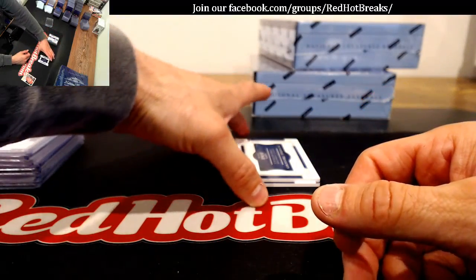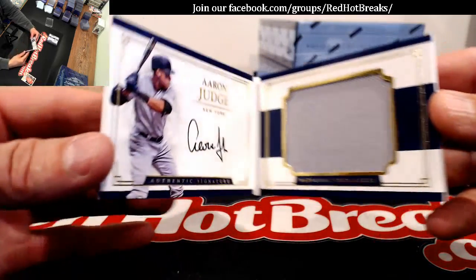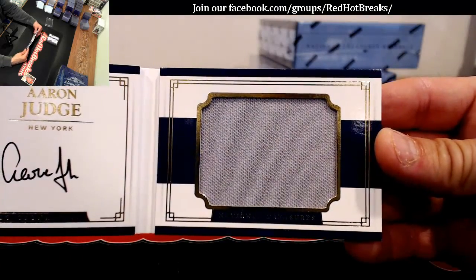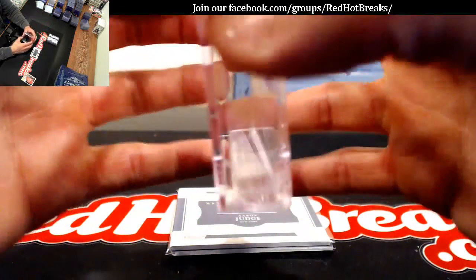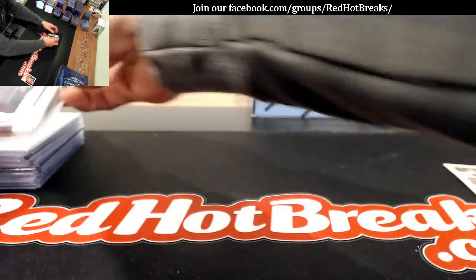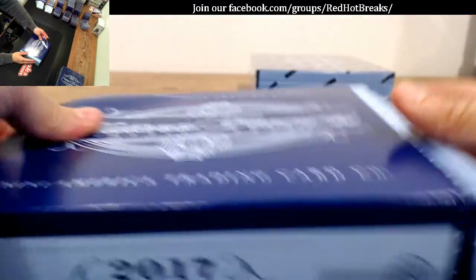Oh, John might be happy about this! 58 of 99 — rookie signature jumbo materials, Aaron Judge. On-card, that's what you look for. Big gray napkin — big gray napkin of Aaron Judge for John. Oh, looky what we have here! Nice hit John, that's one you were looking for.